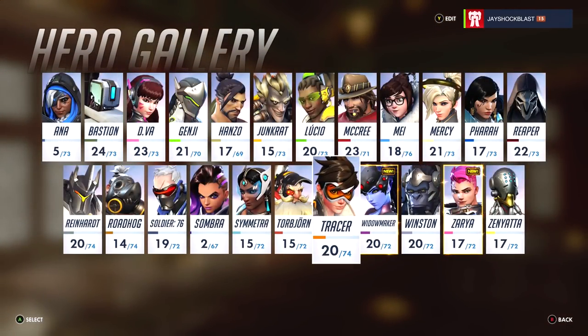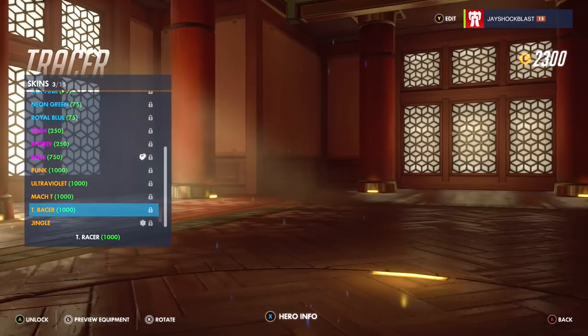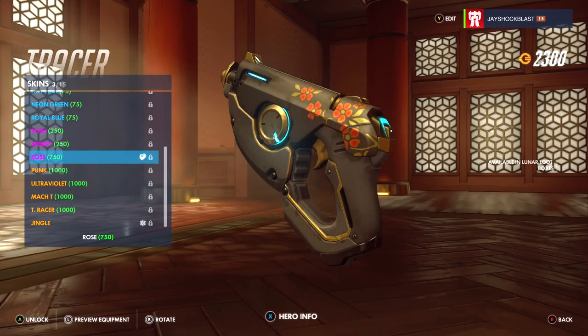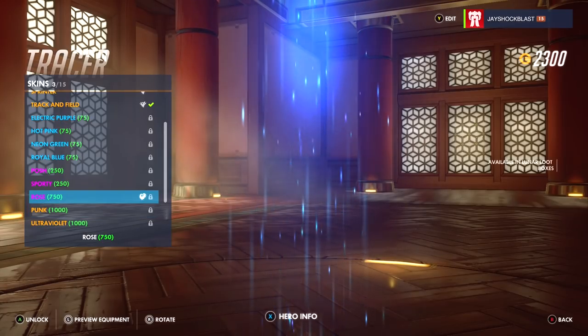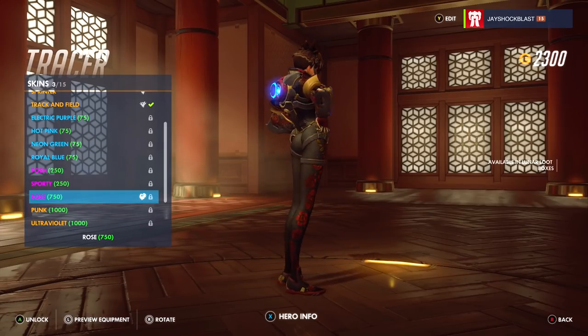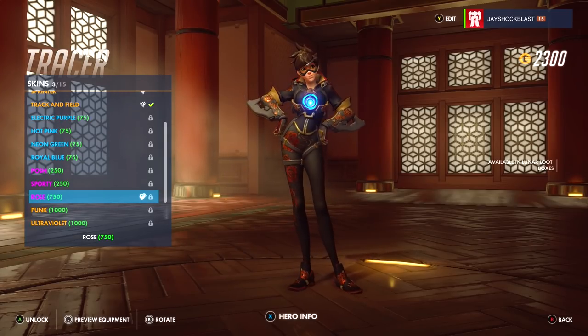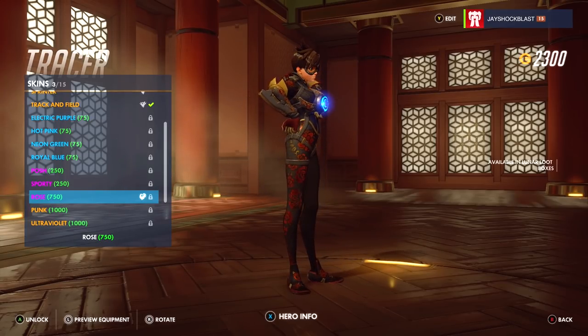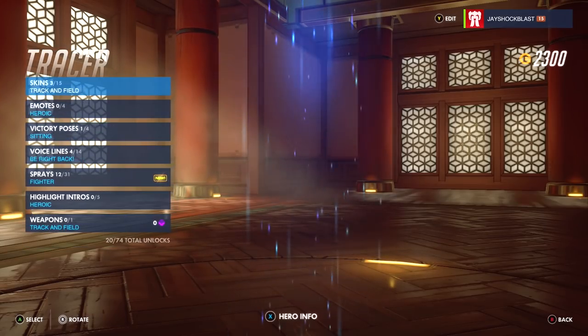Tracer has one called Rose. There we go — this one's actually really cool, I like it a lot. I don't use Tracer much, but I obviously have a Track and Field skin — I would use this way more than Track and Field if I did play her. I just don't really get her play style.